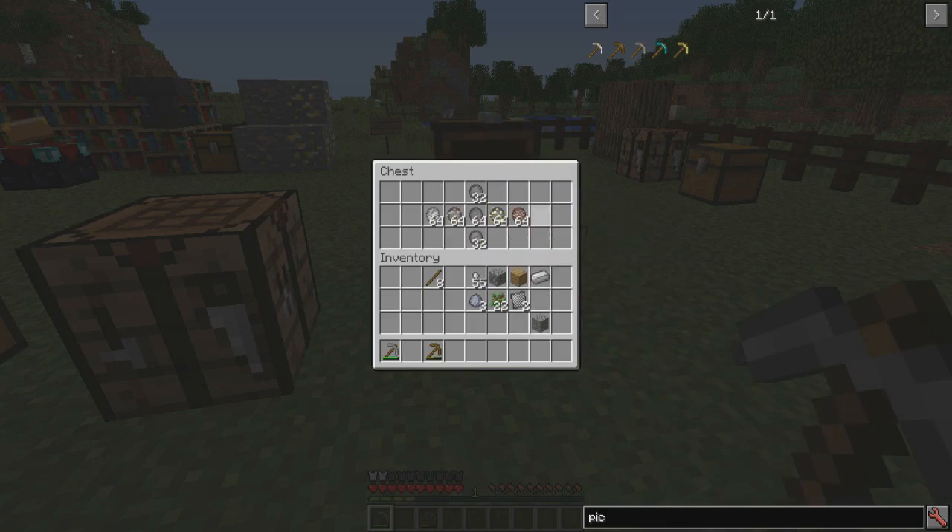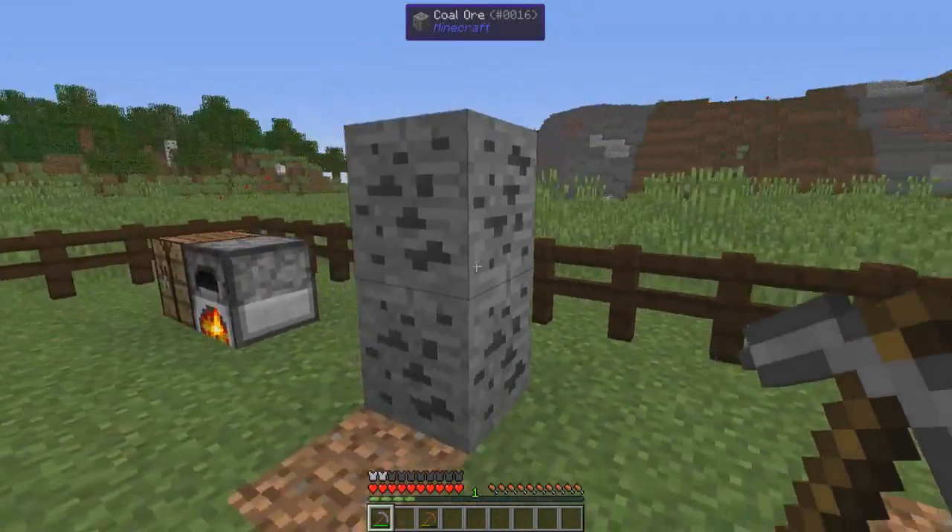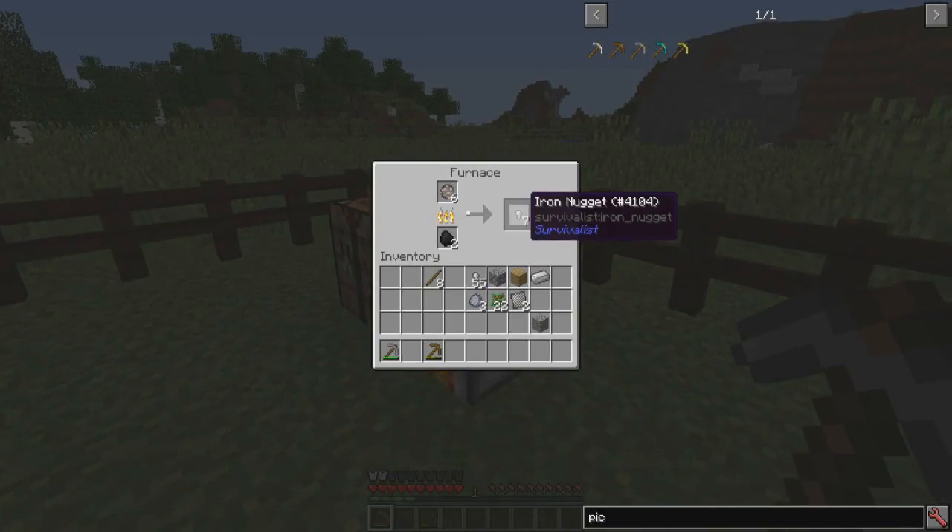These are the different drops from mining granite, andesite, diorite, your standard rock, iron, and gold — and they all drop like this. In order to get iron you have to craft nuggets into ingots, into armor, into tools, and so on and so forth.